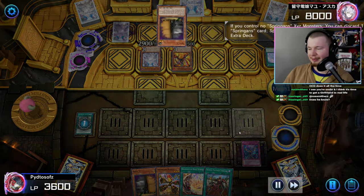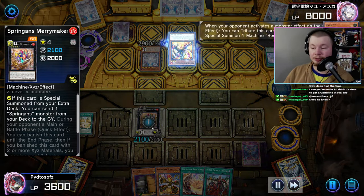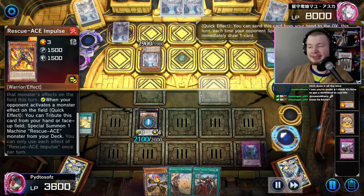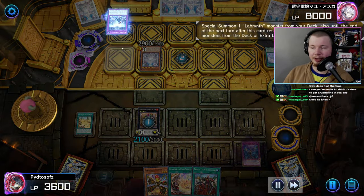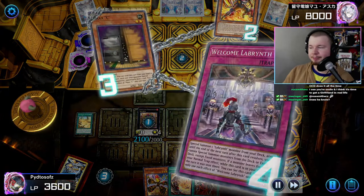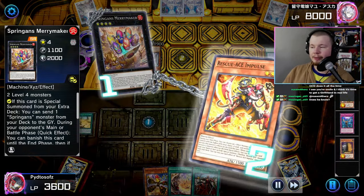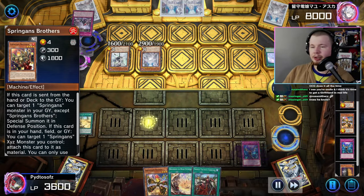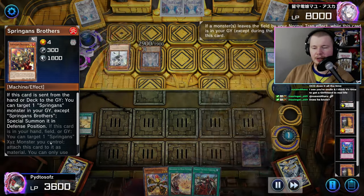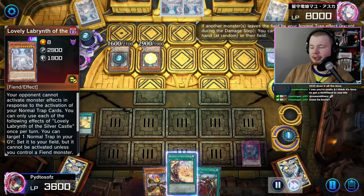It's Maxi time. We cheat out Springins Merrymaker — they chain Impulse, we chain Maxi. This is a pretty cursed game overall. Welcome Labyrinth summons Ariana targeting our Springins Merrymaker, but we play through a lot of interruption — dump the Springins brothers with the Merrymaker. Brothers trigger to summon back our Rocky, then they get the Ariana effect, Stovie effect, and a bunch of stuff.